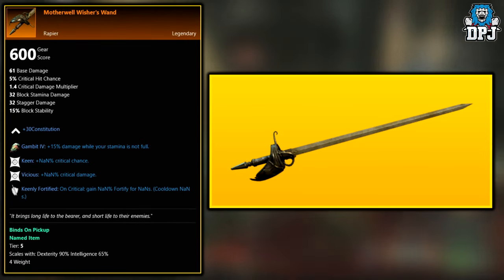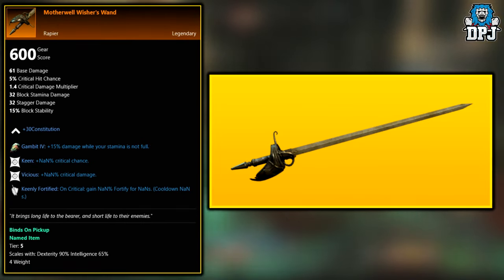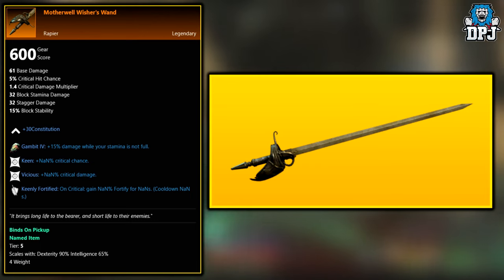Next up, we have the Motherwell Wishers Wand. Like the last two, this is a world drop across the board. Again, it's believed you need to be around level 40 before this can drop.